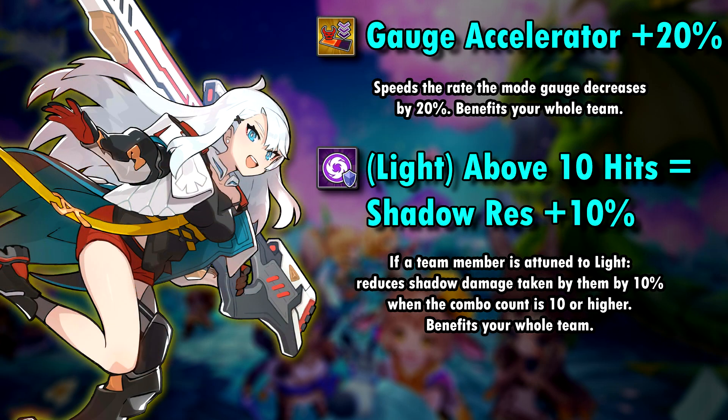Mana casters have an interesting co-ability, which speeds up the rate the mod gauge or overdrive bar decreases by 20%. Making enemies break is quicker like this, but whether the co-ability is really worth it is something we will have to see in the future. Her chain co-ability gives a little shadow resistance buff once the unit has a combo count of 10 or higher.